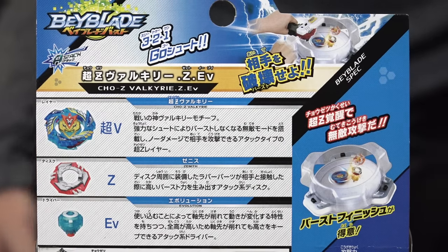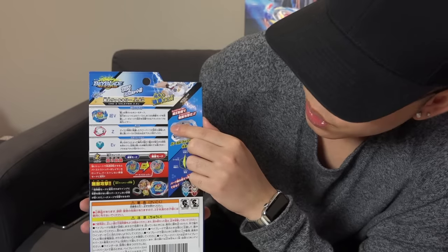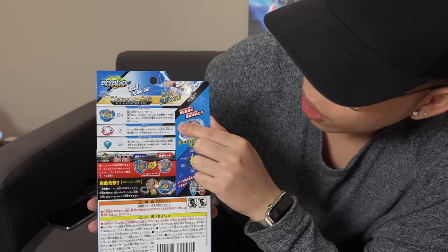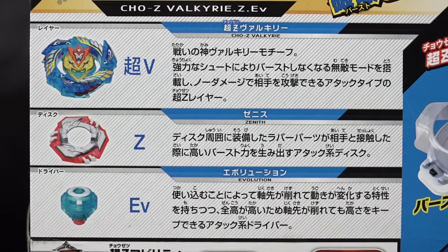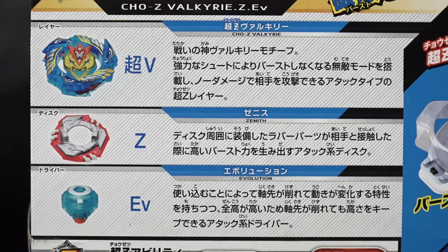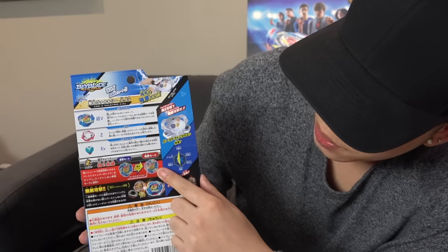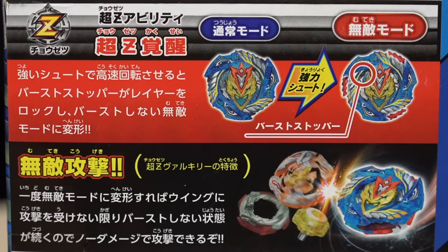Let's take a look at the back of the box. We got our Cho-Z Valkyrie layer. We have our new Zenith disc, which is kind of like a frame and disc combo, and then the evolution driver that kind of looks like the variable driver from Victory Valkyrie. The color scheme reminds me of the older versions too — super hype. And this section talks about the gimmick, pretty much the Invincible mode — the rubber blades that come out the wings, making it so hard to burst if you launch it really hard.